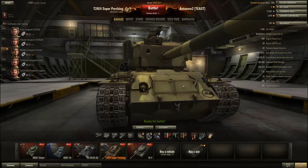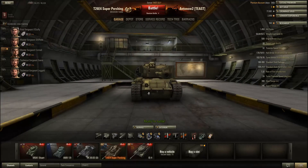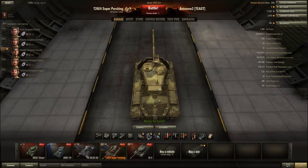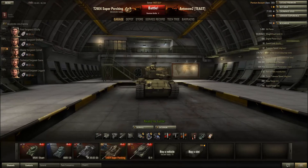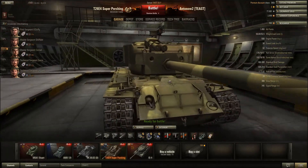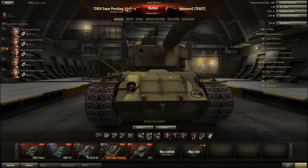In close combat, a tank with enough gun depression can easily hit and penetrate that machine gun with every shot. You have to be careful because it's easy to forget it's there when you're playing. That's the only real problematic weak spot on the hull — the hatches up here are weak spots but so small that hitting them is a miracle.